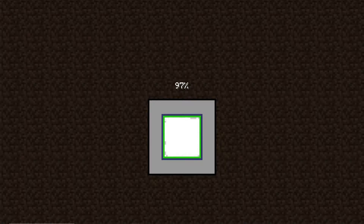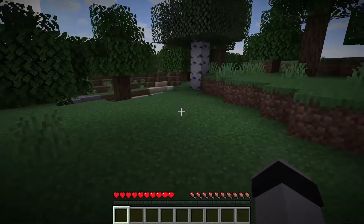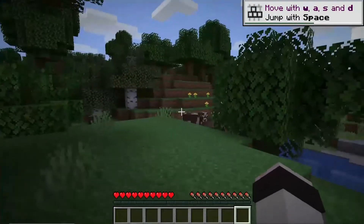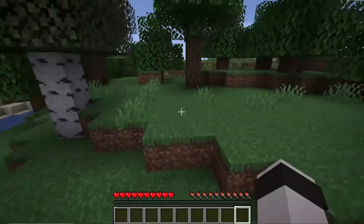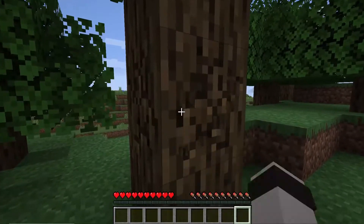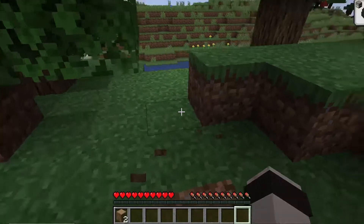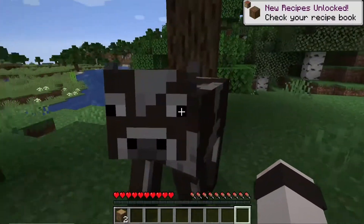It's building the world — there we go, we're in Minecraft. Move on, jump is spacebar. Oh okay, jump with space, and we build and destroy stuff by holding the right key. Hey there cow, how you doing?